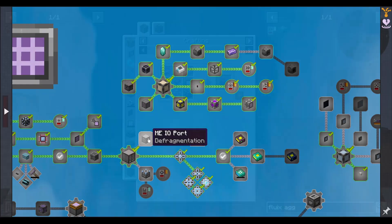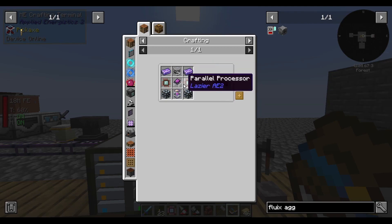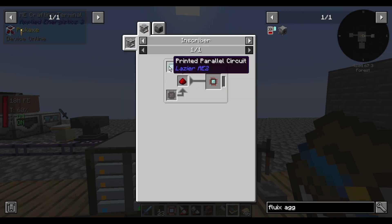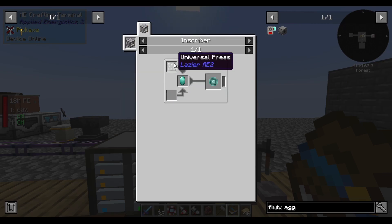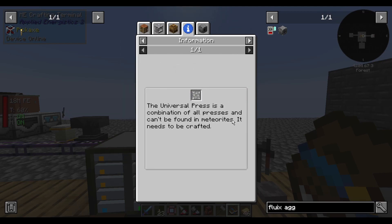Fluix aggregator — that looks complex. Charger. I guess I could have used the one I already have. And one of these — how do I make these? Parallel processor. Universal press — it's a combination of all presses and can't be found in meteorites, it needs to be crafted.